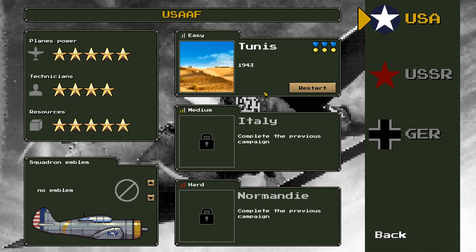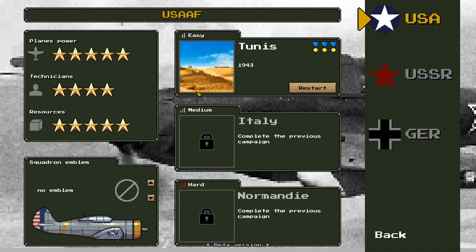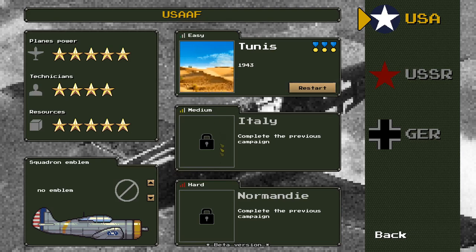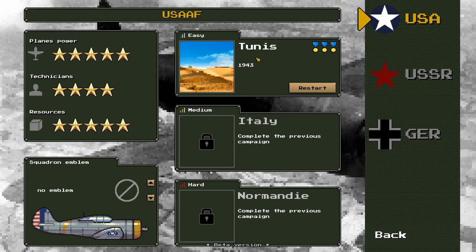I don't know if the campaigns are linked — whether succeeding in one moves you to the next, or if they're in their own world. The Tunis campaign, which is sort of North Africa, is easy. There's a campaign in Italy which will be medium, and a Normandy campaign which will be hard. I would imagine Germany will have campaigns throughout their theaters of war, perhaps focusing on Barbarossa or the invasion of France.